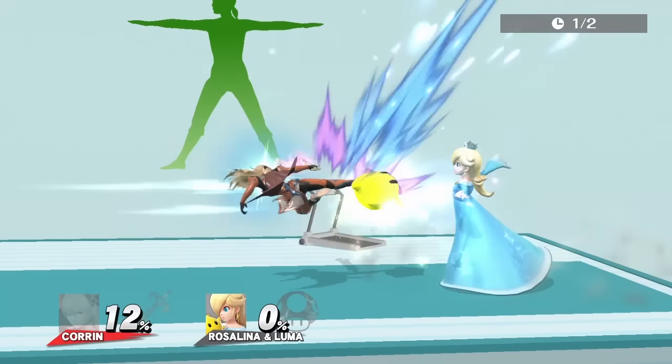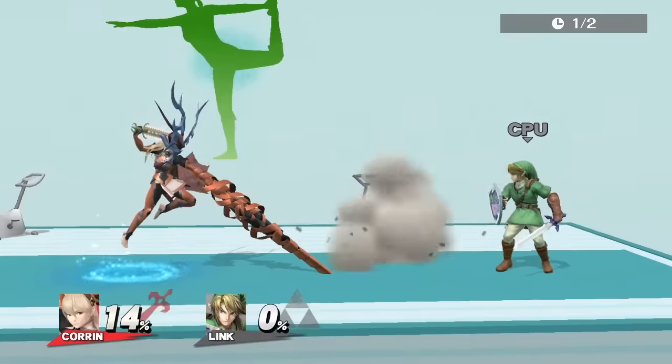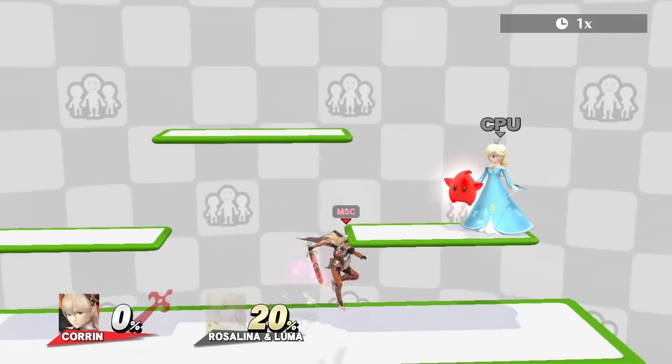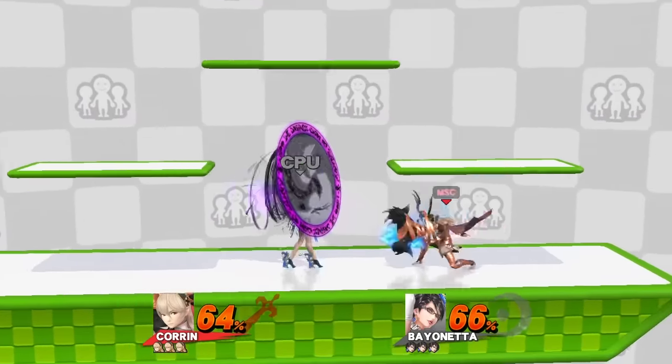The lunge kick can also go through many projectiles, like Pac-Man's fruits and ki, Samus's missiles, Link's boomerang, and many more. Dragon Lunge excels especially on platforms. Corrin receives no lag upon landing, meaning he can instantly double jump or do a reverse Dragon Fang Shot to cover himself.